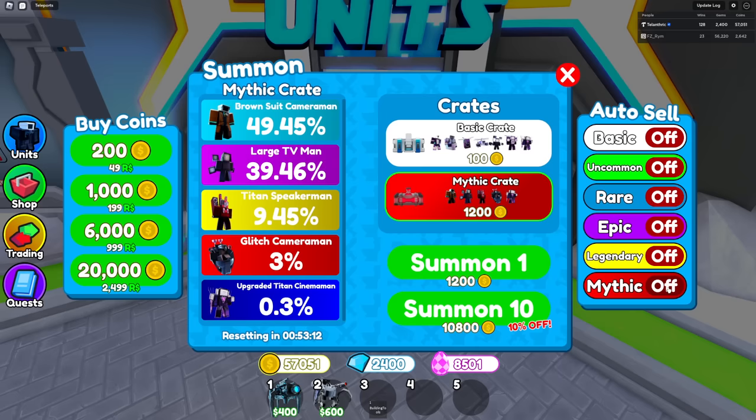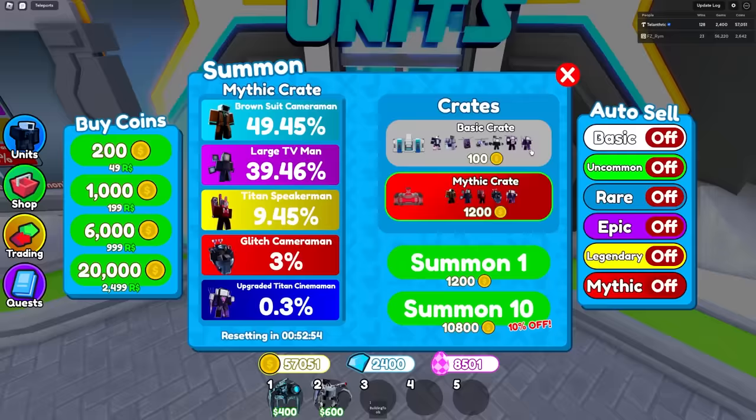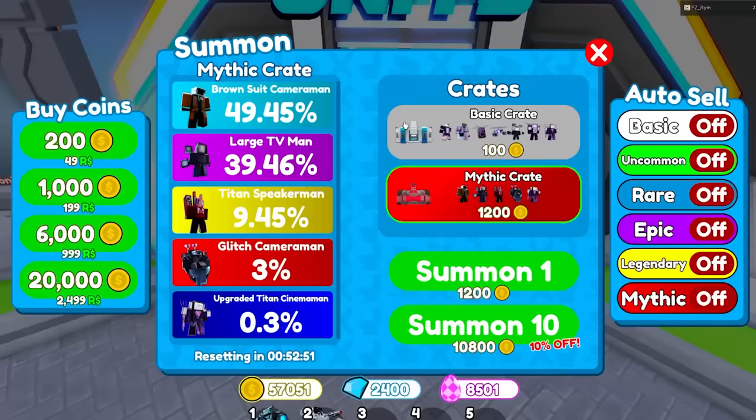We also added auto-sell for mythics on the side. I know most people don't want to sell mythics because they're rare, but quite a few people asked me for that, so I added it. There's no longer the text on the bottom of the screen showing what you're auto-selling, but you can see it on the side panel.